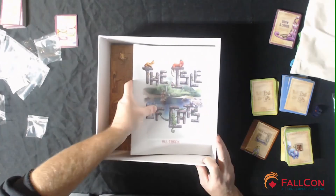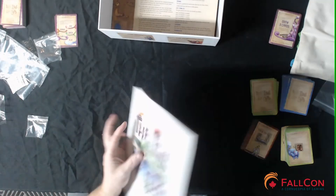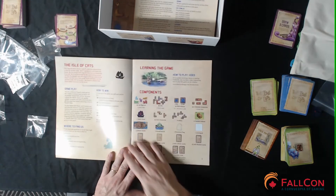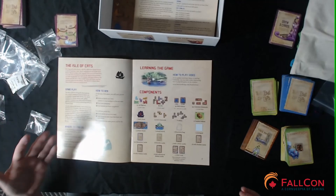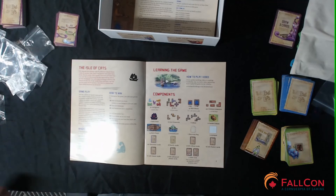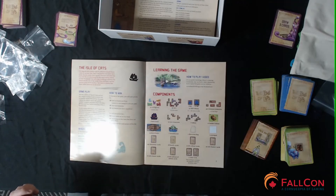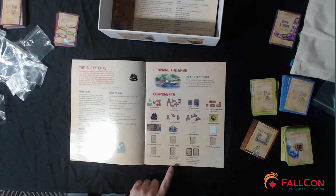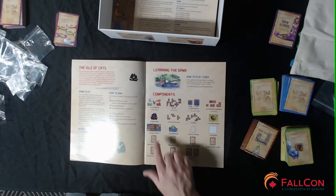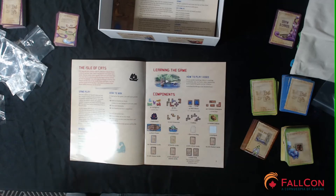There's a big bag — not sure what that's for yet — some punch tiles, another big bag, and a rulebook. The rules are 24 pages, very clean. They tell you how to win right off the bat — I like that, excellent choice. There's also contact information and a how-to-play video at their website cityofkings.com.